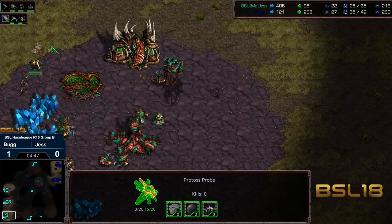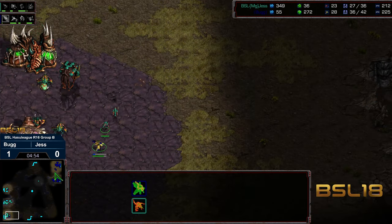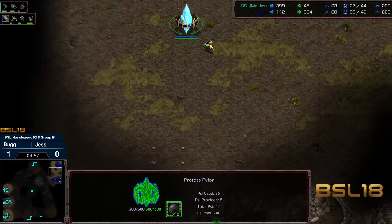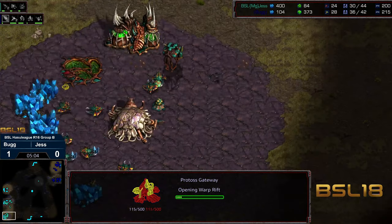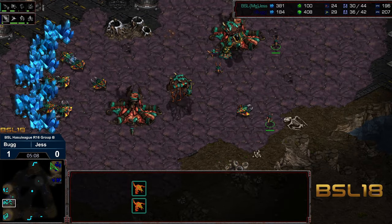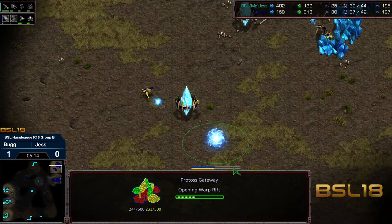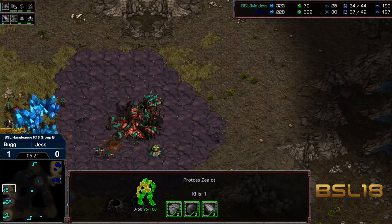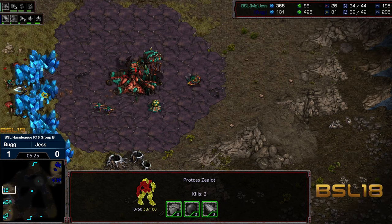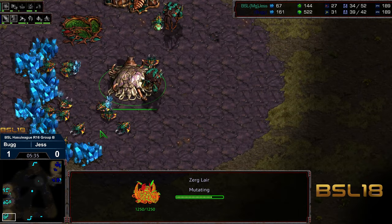First two zerglings produced — no addition. The overlord is not in position to see the additional zealots coming out, which can be a detriment because you can't see when the zealots are approaching. The zealot there might be able to soften up that hatchery. Looks like this is going to be a rapid three-gate — maybe four-gate zealot. I think three-gate zealot is the play here upon seeing what's been scouted. Plus one weapons upgrading, we already have one gateway down, an additional pylon being placed. Zealot leg speed being upgraded. This zealot's engaging several zerglings along that back edge — gets to three kills and we have yet another hatchery, so five hatch now down for Jess. We do have a lair morphing before the hydra den is done.